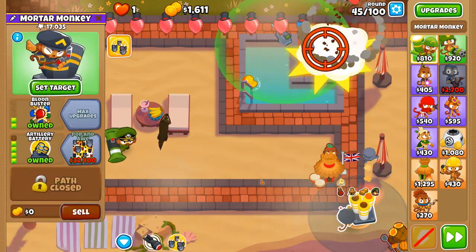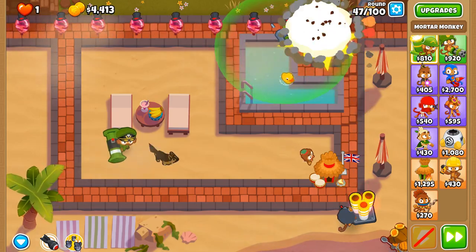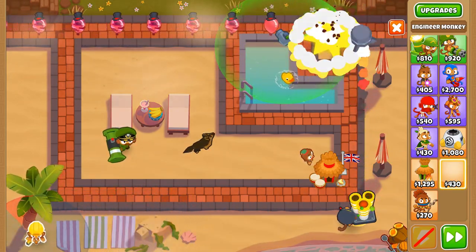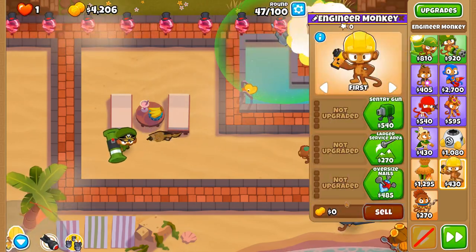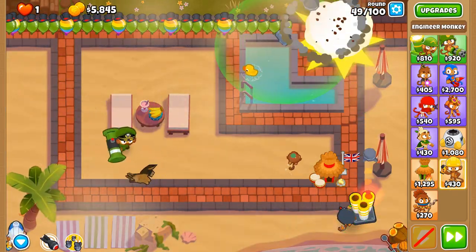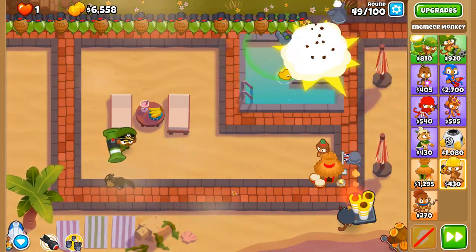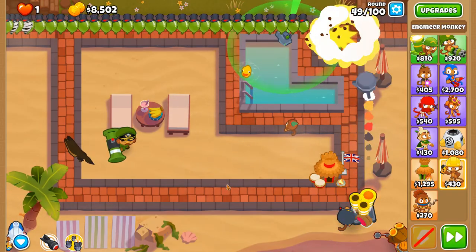Speaking of rate of fire, we're going to be going towards Jungle Drums so it gets a bit more attack speed. A bunch of ceramics — no problem. Next up we're going to be going towards an Overclock so that we can increase the attack speed of our Artillery Battery even further.